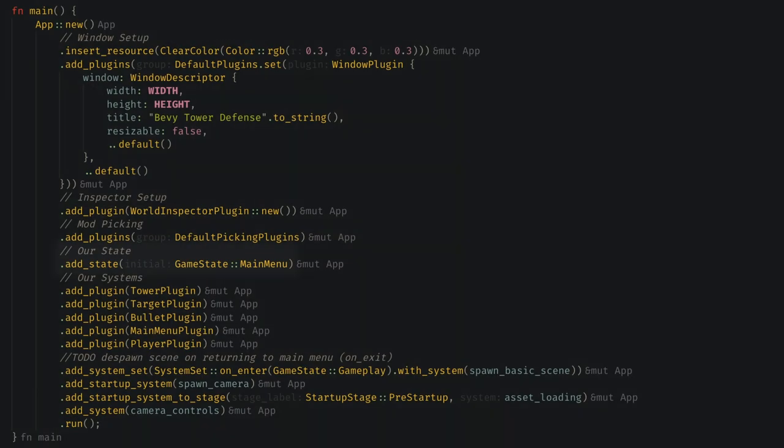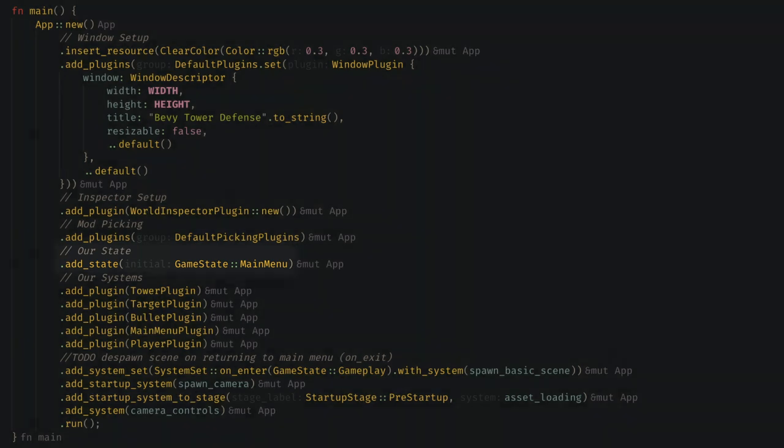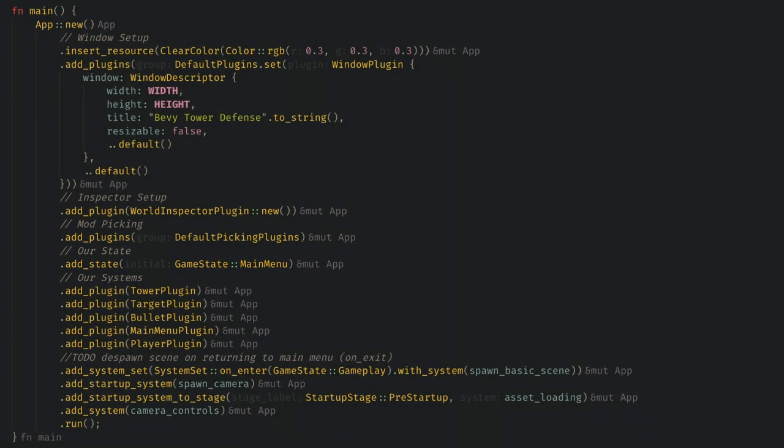Now we can add the state to our app. Here we give it the variant that will be used right when the game launches. Usually in development I like to skip the main menu, and this is where I would change the starting state. Next up, we have some grunt work to do — we need to go through all of our systems and decide what states they should run in.